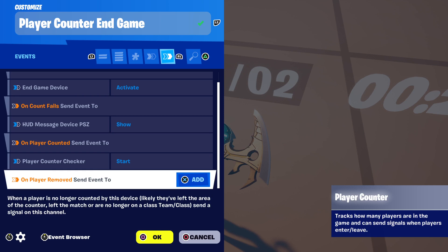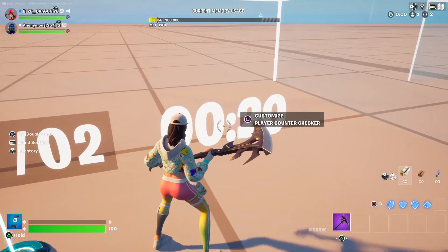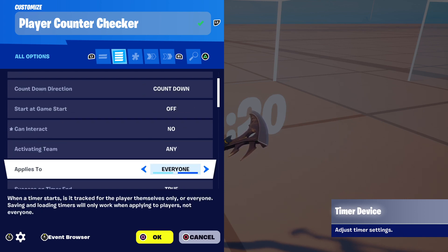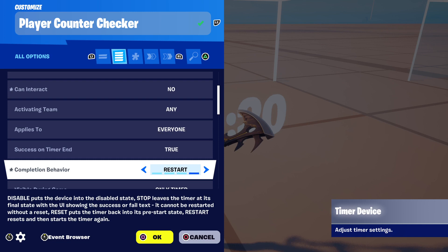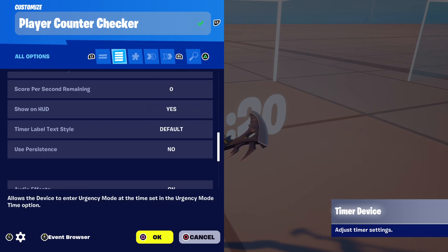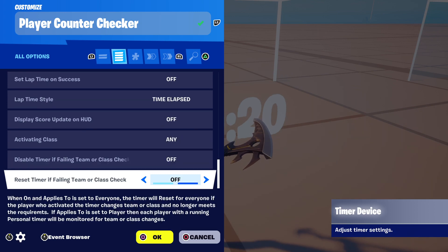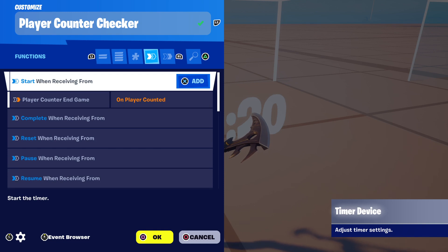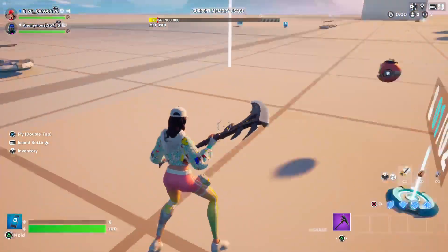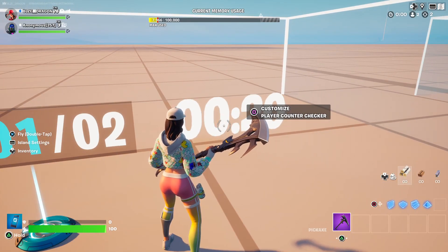I have it set to 'Player Counter Checker' to start — that's the name of my timer. This player counter checker is set to 20 seconds. The countdown applies to everyone and I'm only showing it because it's a tutorial. For functions, we're going to start when receiving from the player counter in-game when the player is counted. So when a player comes into the zone, that's when the timer starts.